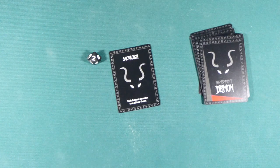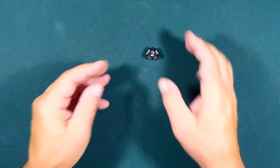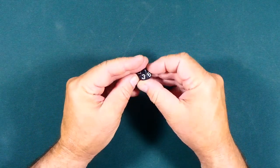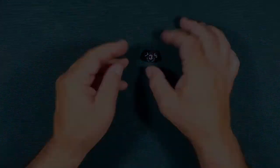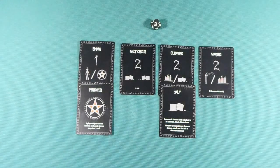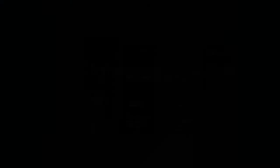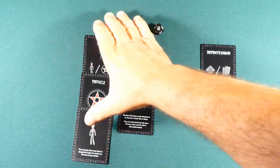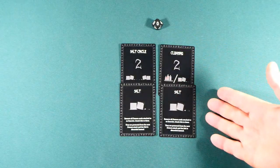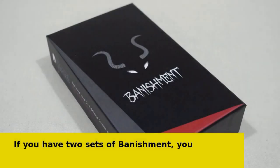The very black dice keeps track of how many turns there have been in the game. The dice starts the game showing the number one, and the demon increases this at the beginning of each of its turns. If the dice gets to ten before all the rituals have been completed, the exorcists have lost and the demon prevails. Exorcists who would like a tougher challenge may try Banishment with the dice starting at two, or even three.